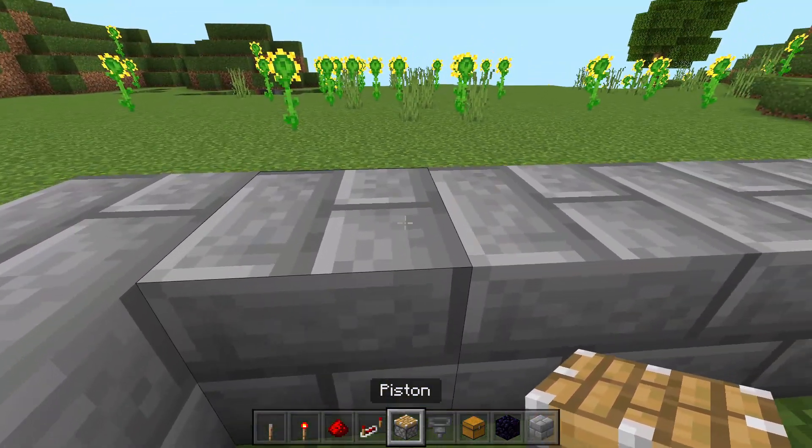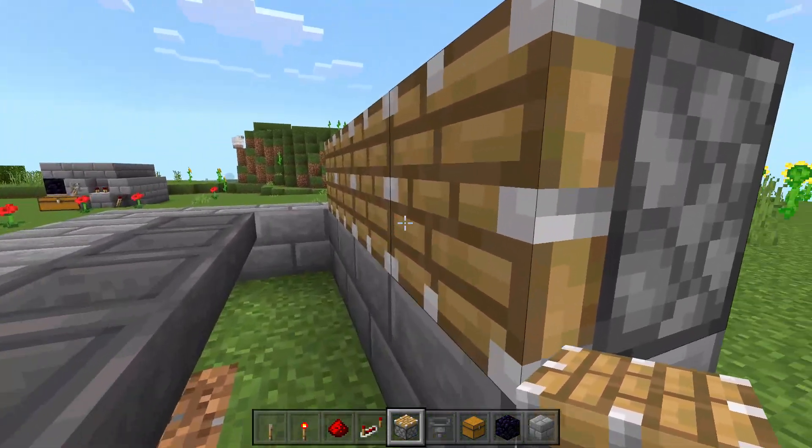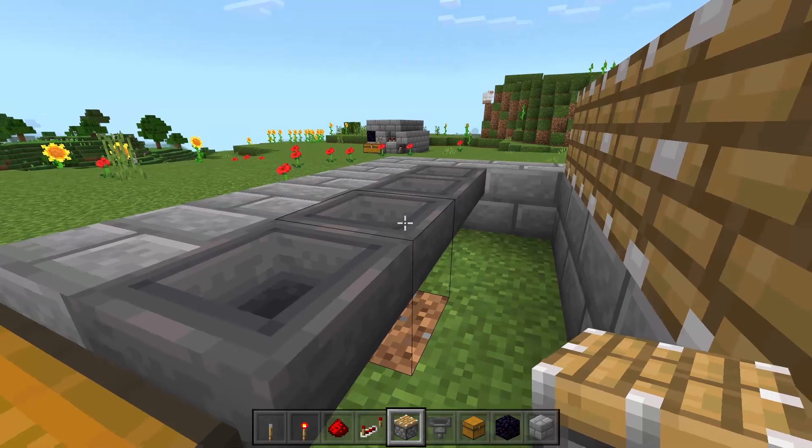We're going to grab our pistons and place down four pistons looking towards the hoppers, so the piston faces are pointing in this direction.